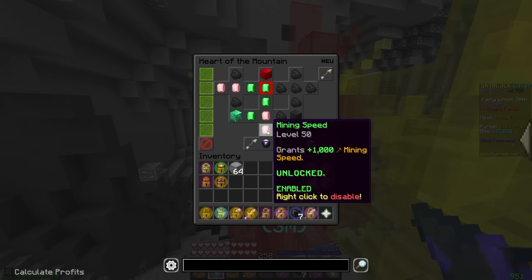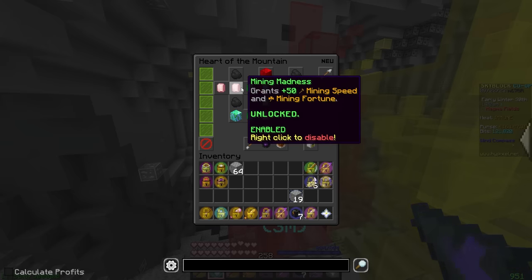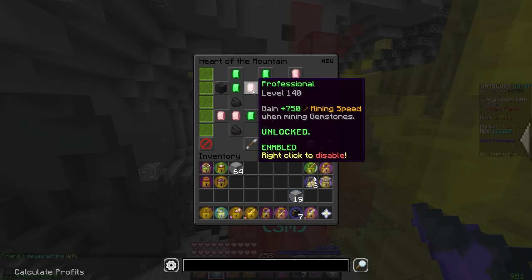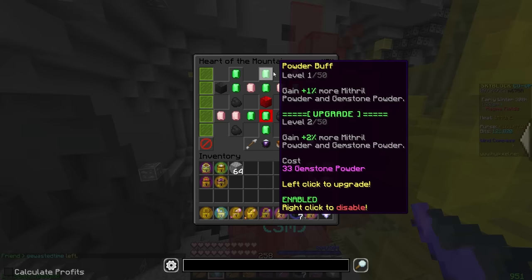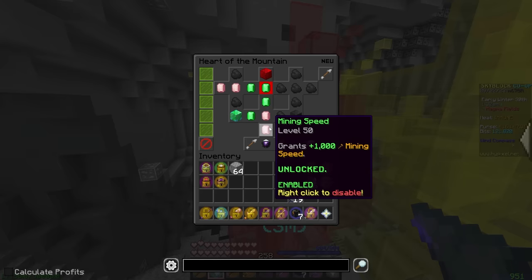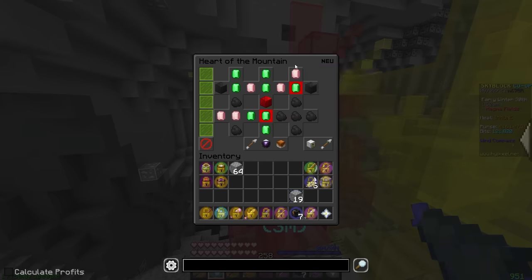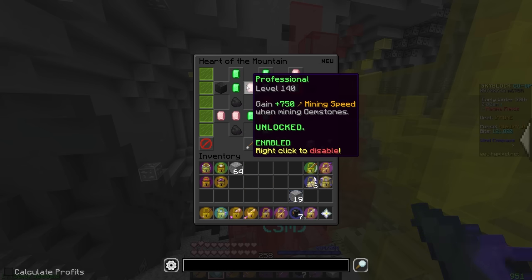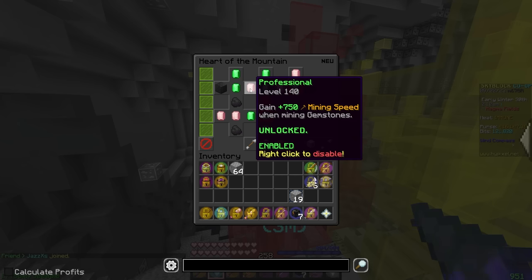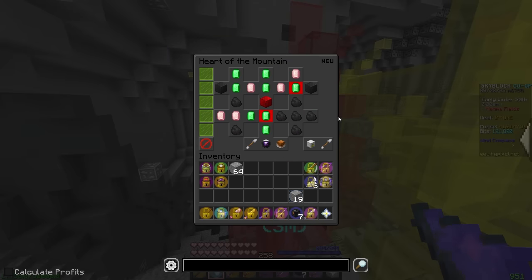Now we can go over the HotM tree you'll need. You want Mining Speed, Mining Fortune, Mining Speed Boost, Daily Powder, Efficient Miner — make sure to turn that off — Mining Madness, Sky Maw, Mole, Fortunate, Great Explorer, Mining Fortune 2, Professional, Lonesome Miner, and Mining Speed 2. If you have extra, get Powder Buff. For upgrades, prioritize Mining Fortune and Fortunate over Mining Speed. Mining Fortune 2 — definitely prioritize over Mining Speed 2. Mining Speed 2 and Professional basically do the same thing at different costs, so level them up simultaneously, keeping costs roughly even.